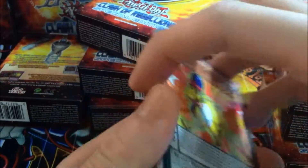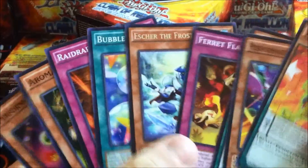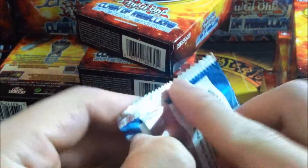Esther the Frost Vassal — Rare. I wonder if he's gonna get reprinted. He's probably gonna get reprinted in the Monarch Structure Deck.